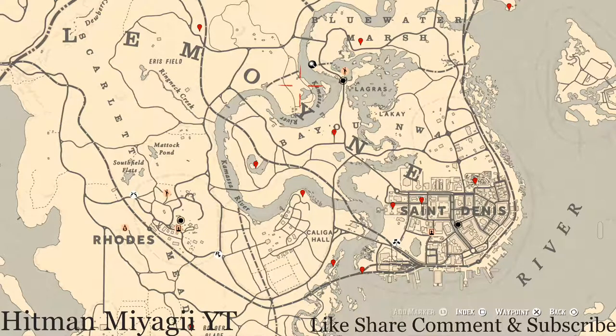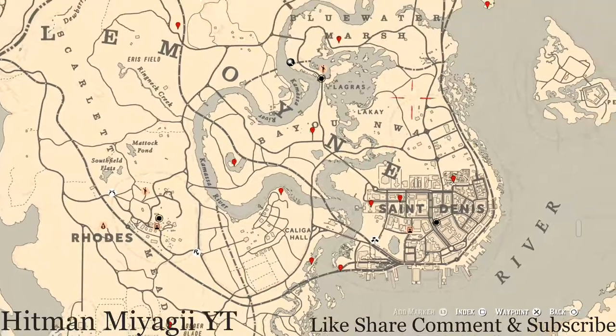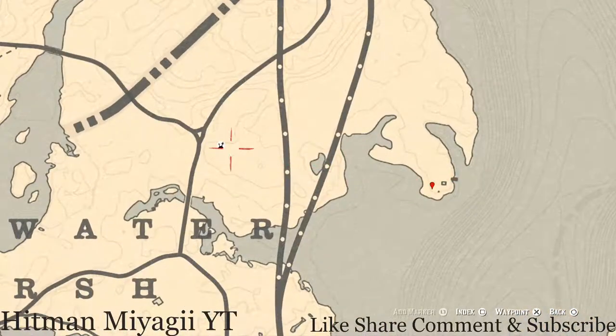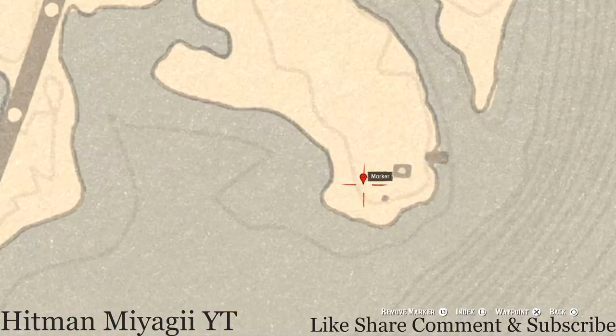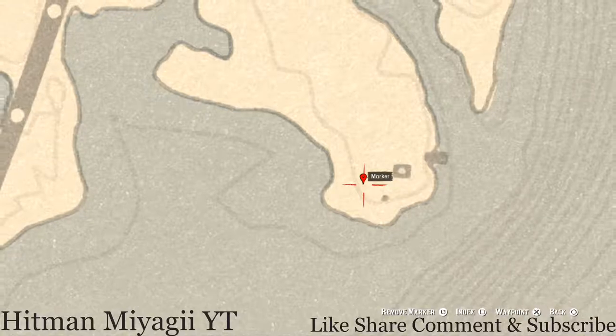Let's get to the markers I did mark across the Lemoine area of the map. Starting with this first marker up here — I usually go to this elimination series and cut over this way — right here at this location you guys will get an antique alcohol bottle. This antique alcohol bottle is basically in a small pile of rocks. Approach it and you'll get a prompt to search it. This is a Scotch Whiskey antique alcohol bottle.